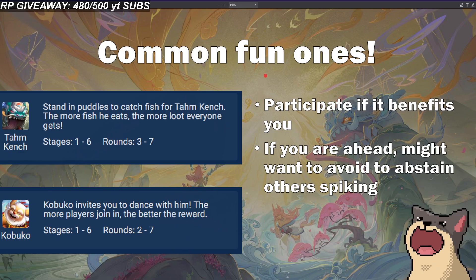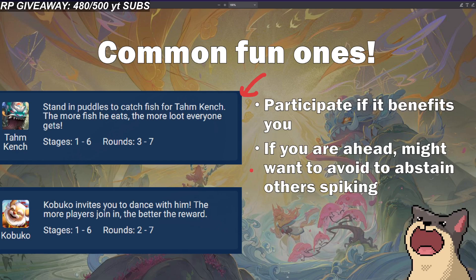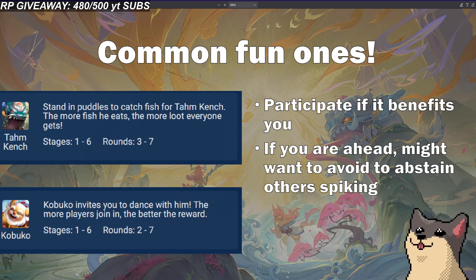Now the common fun ones — these are encounters that just give you resources and are a little bit fun to play around. The Tahm Kench one gives you a little mini-game like Mario Party, and Kabuko you just go in. The main thing to know is you participate if it benefits you. If you're win streaking and far ahead of everybody else, these give people resources and you don't know if those resources will help other boards spike. Sometimes you abstain from it just to make sure the cash out is a little bit worse. Even though it might help you spike, if you're already ahead of the lobby and playing for first or top four, you really don't want somebody on the fringes of survival getting something that helps them become stronger. The correct play if you're doing really well is often not to participate.